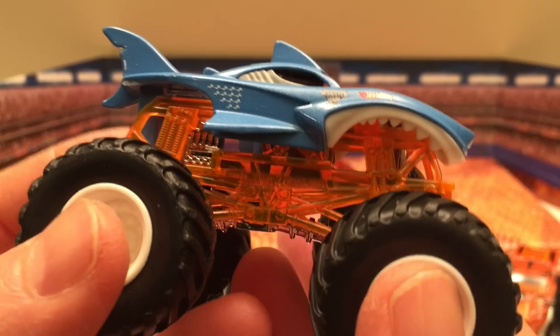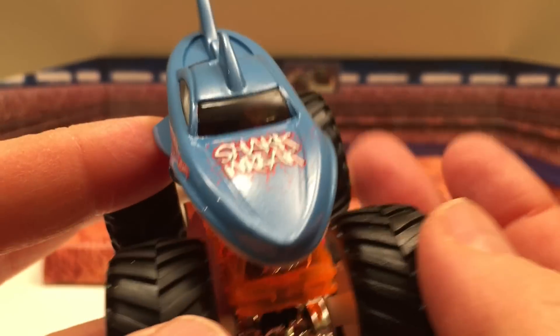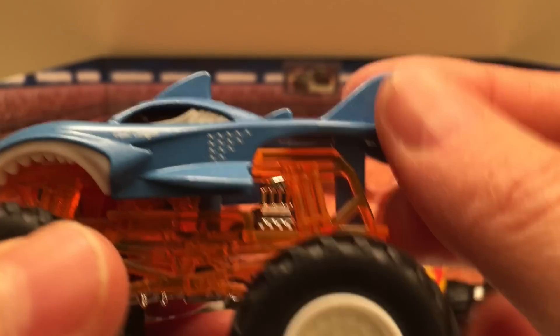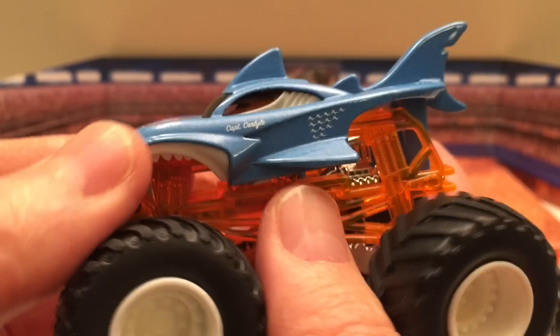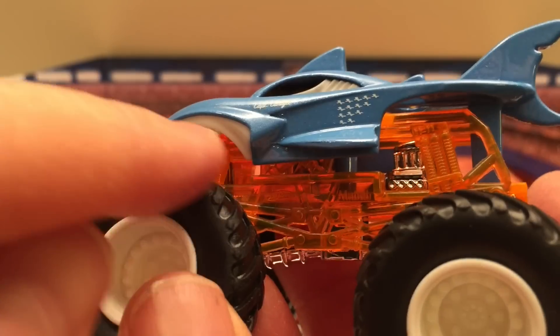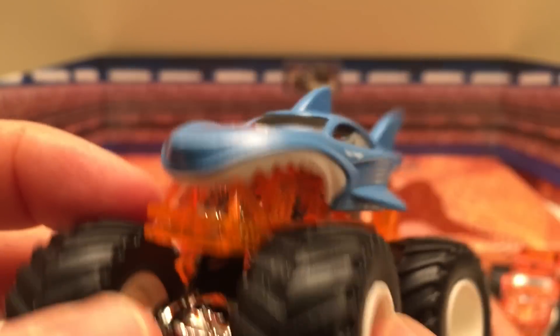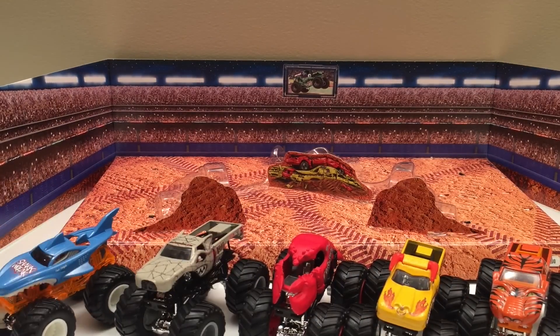And last in this pack, this is Shark Reek. Unmistakable fins — looks like a ferocious shark. Really big, lifted up nice. Nice white rims on his tires, matching his white gum lining teeth. Pretty cool looking. So let's line them up here and have a closer look at them all.